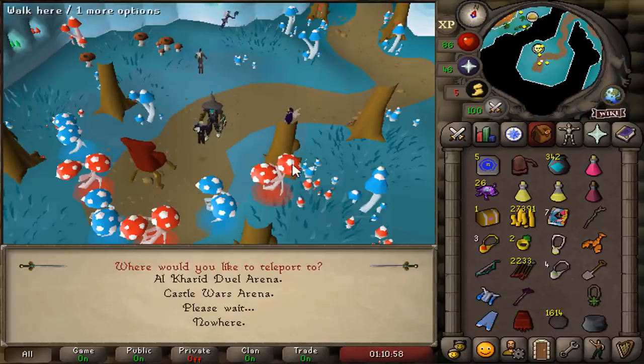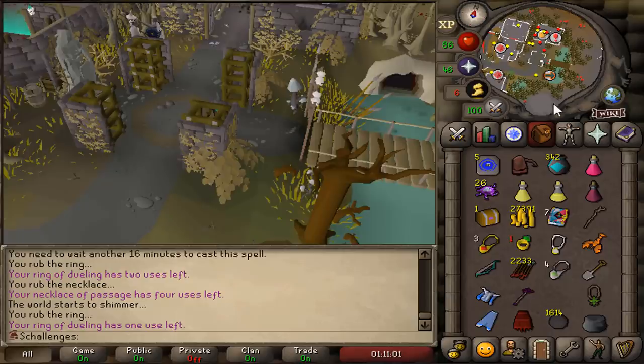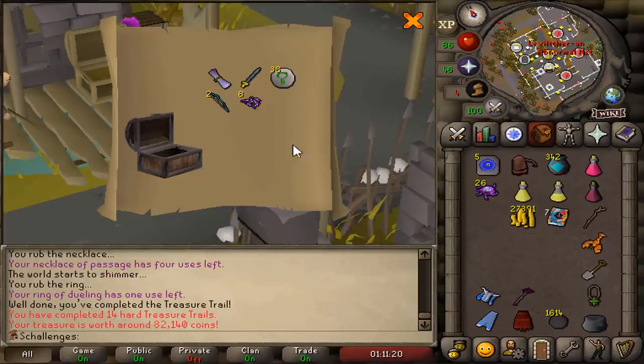We got ourselves a casket — let's open this one quickly. From the clue casket, we get purple sweets and an ancient blessing. Any other blessing would have been good, but not the ancient one.